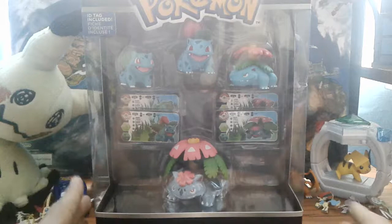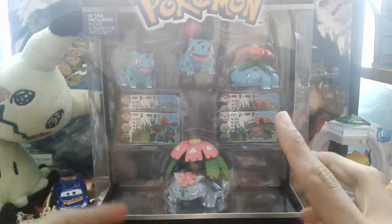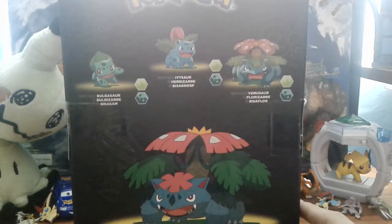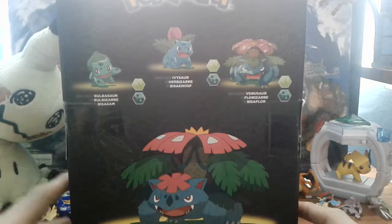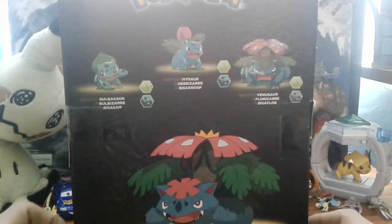What is up everyone, Titanium Taco here today with the Bulbasaur Evolution line with Mega Venusaur — the Trainer's Choice pack. I've opened one of these before, I'm not sure how many times actually. I remember I've got the Sceptile, Mudkip, and Totodile. I had those, though I don't think I've ever reviewed them on the channel.